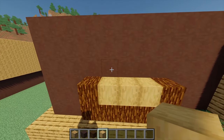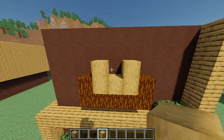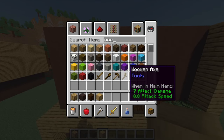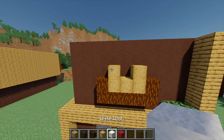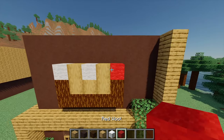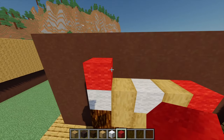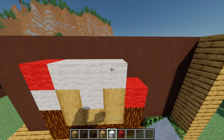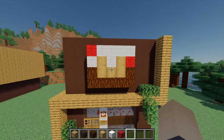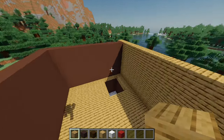Place another two stripped oak on top, leaving one gap. Then grab white wool and red wool: place two white wool, then some red on the end. For the second level, place one more red on the end, then four more white wool to finish it off. That gives us a cool cake sign.